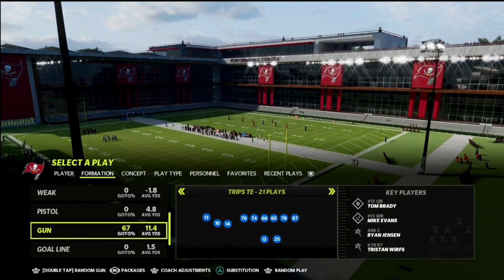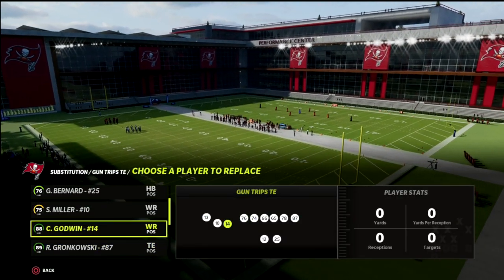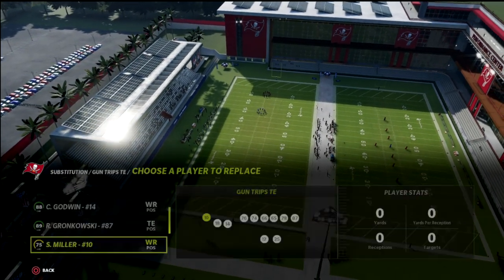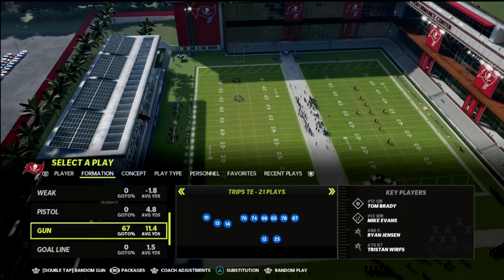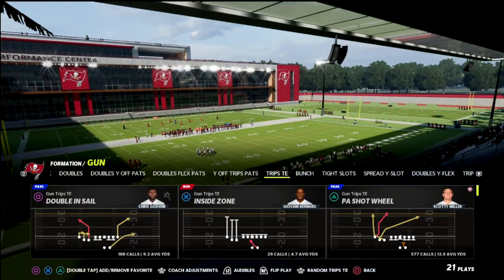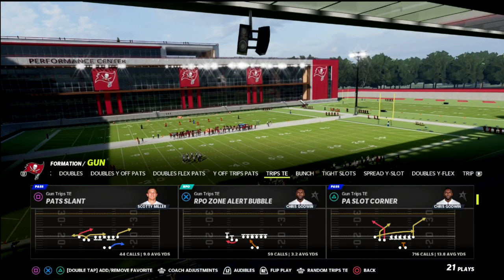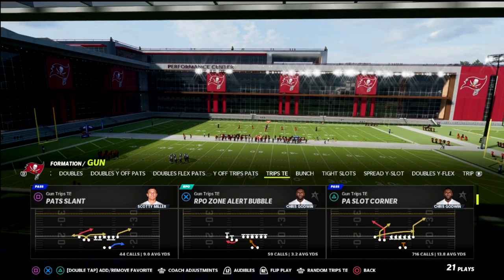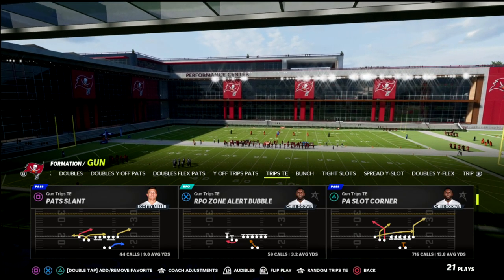The route and concept we're going to look at today is the PA Slot Corner in the New England or the Detroit playbook. It's in both of the Trips Tight Ends in those playbooks, and this is one of my favorite concepts for when my opponent is running a significant amount of man coverage and it's up to me to beat it.